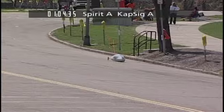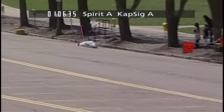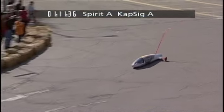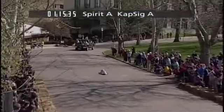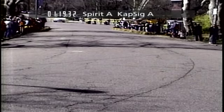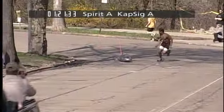Here it comes, and here's the chute. Spirit hoping their A-Team can get through here. The whole team is eagerly watching the Jumbotron. They're going through — and that's a real nice line through the chute right there by Spirit. They're getting excited. Nice little bit of counter-steering, a nice smooth line.